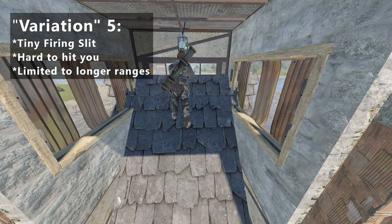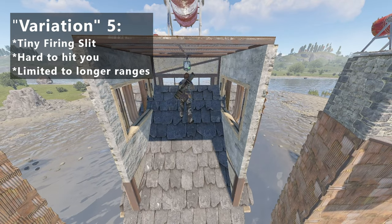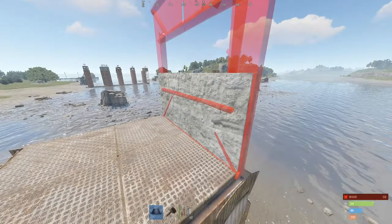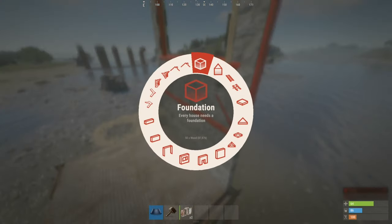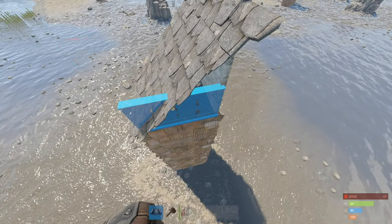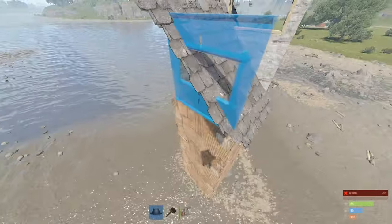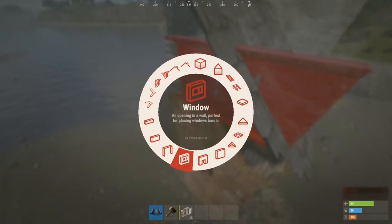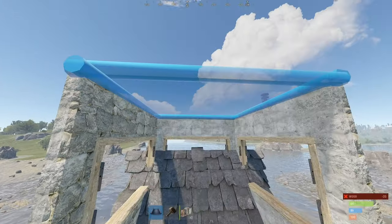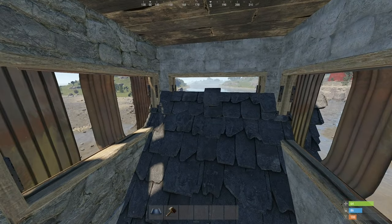Now this last variation is meant to make you very hard to hit, at the cost of blocking some short-range vision. To build it, find a vacant square on which to place a half wall and a window frame on top. A slanted roof goes here, and then we just close off the sides. And there we have our tiny shooting port.